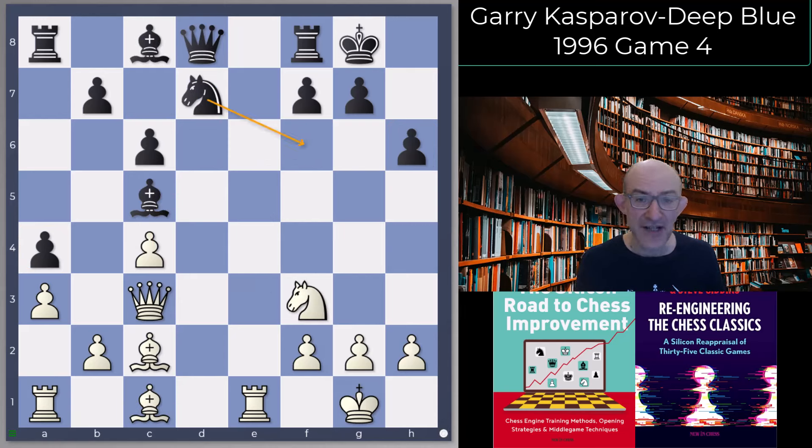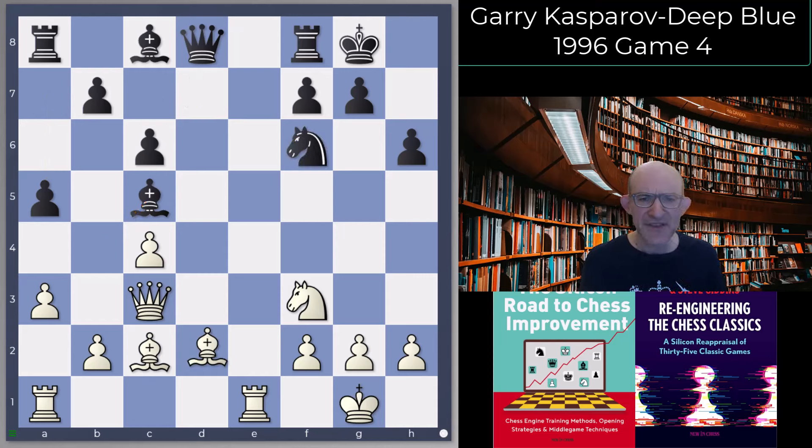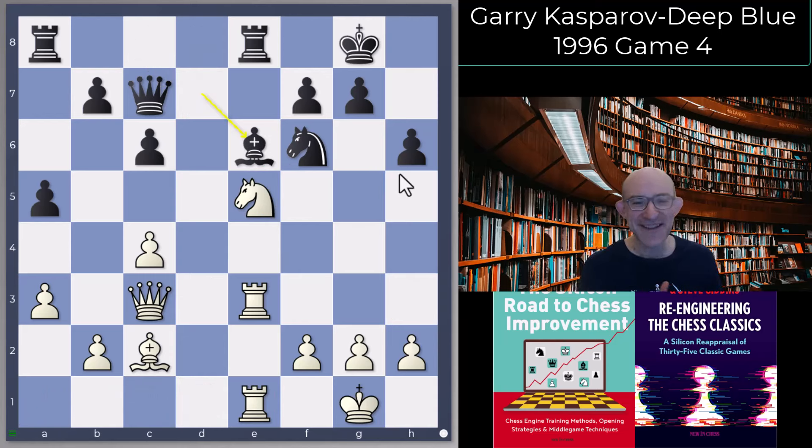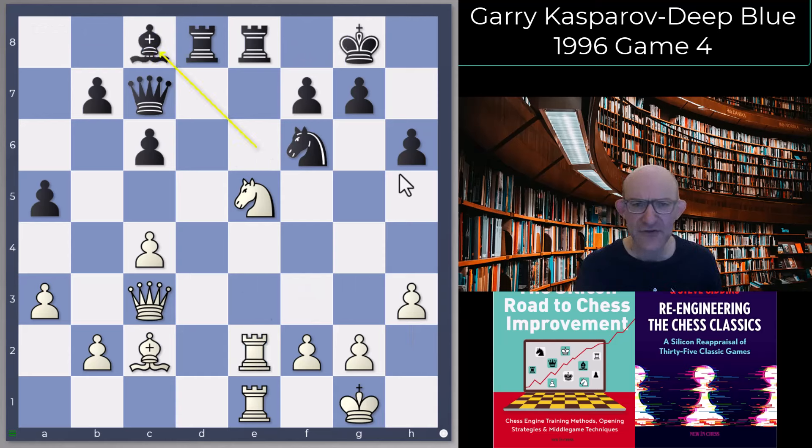After Knight f6, Garry played Bishop b3 — I think he's still following normal theory here. Takes, takes, and we're actually following a really old game: Roshefsky against Bisgway, 1955 New York. In that game Black played the very sensible Rook e8, Rook d1, Bishop d7, a5, Queen c7, Rook e1, Bishop b6 — quite similar to what we ended up with in Garry's game. Rook f3, King f8, h3, Rook d8, Rook e3, King g8, Rook e2, Bishop c8, and Black held the draw quite nicely. Bisgway was an interesting player who also played the Berlin as Black — he had a good feel for solid openings.